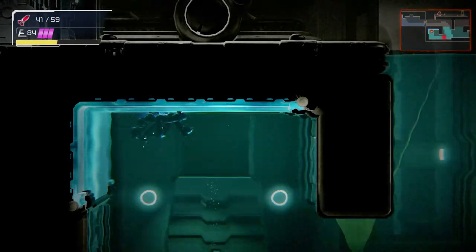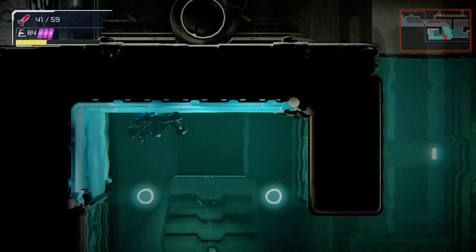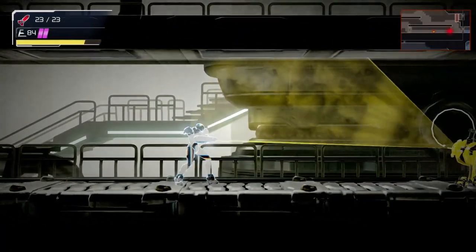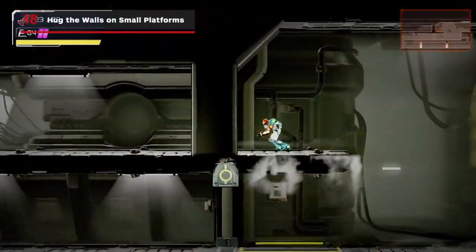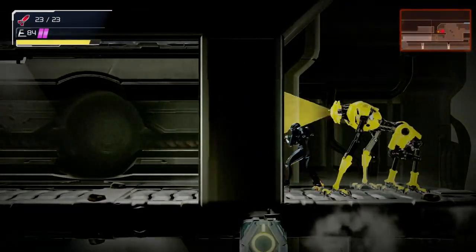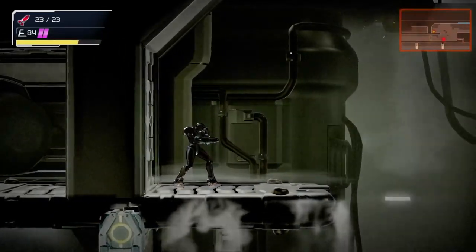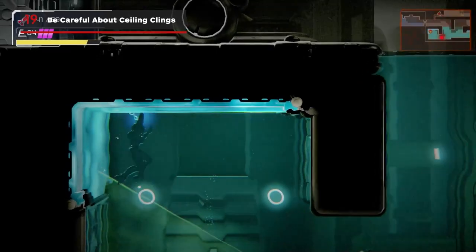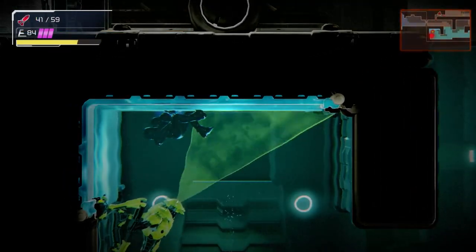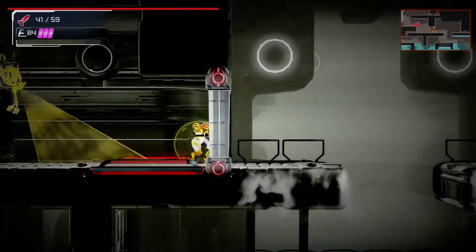Note that cloaking will not work if the EMMI has max hostility towards you, which is denoted by flashing red lights and intense music. You'll need to run away enough to the point where you can see the yellow Omega vision once again. If you do decide to hide while cloaked on small platforms, make sure you're hugging the wall as close as you can, otherwise even if the EMMI isn't onto you, it will discover you. Similarly, keep an eye out for spots where the EMMI jumps onto the wall — you never want to hide on the ceiling just above a platform, since that's usually where the EMMI will jump to.